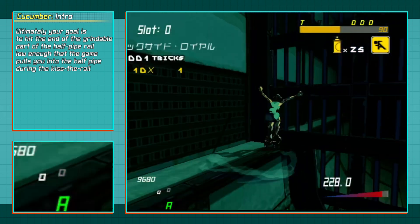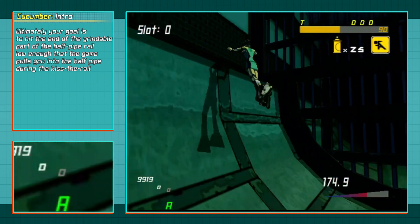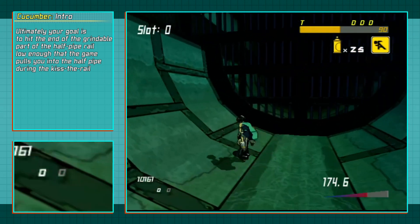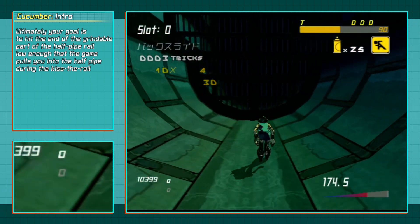What are we actually trying to do when we attempt Cucumber? Essentially we are trying to hit a kiss the rail, while also being low enough that the game's attempt to cling us to the rail for that one frame pulls us into the halfpipe itself, which will then bring us out of the map by extension.